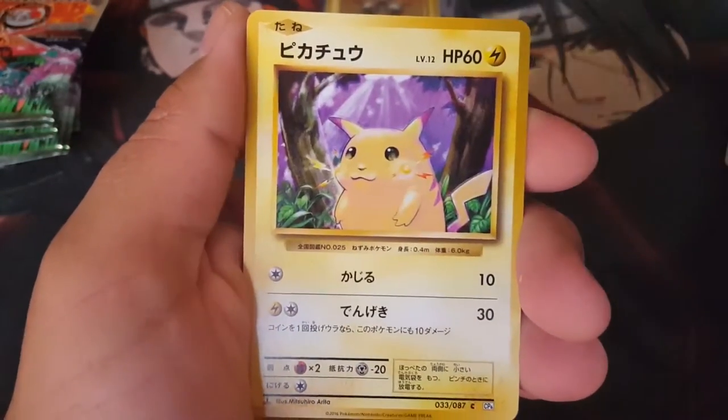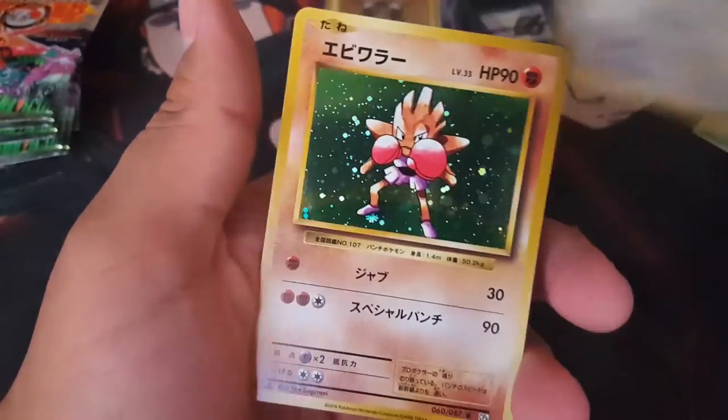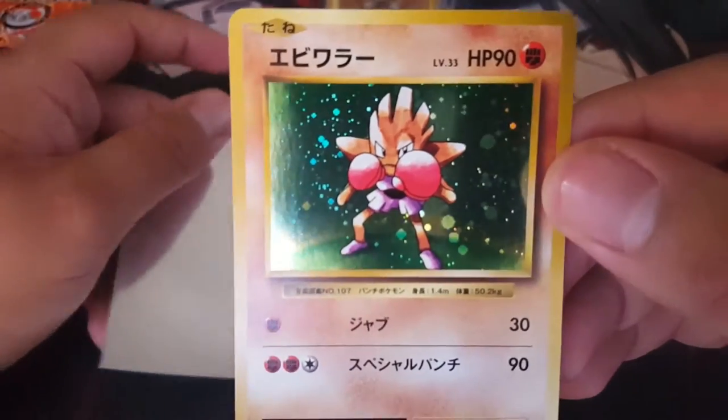Drowzee, Metapod, Doduo, Fat Pikachu, Seel, Kakuna, Hitmonchan and Raticate. Hitmonchan! I love Fighting Pokemon, you guys. I really do. I know I said Machamp was one of my favorites.